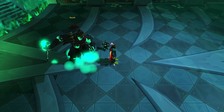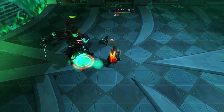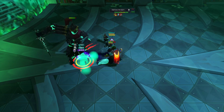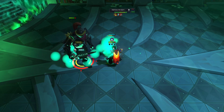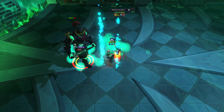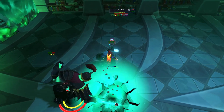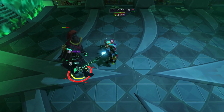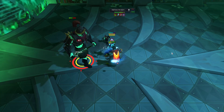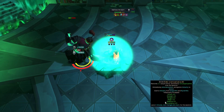Hermod has two mechanics. The first is his slam attack that he periodically does throughout the fight. It's very well telegraphed — he puts a sword on the ground and then slams. You can easily dodge it if you want, but you can also just tank it. It has a max hit of about 2,500 with the full book active, so it doesn't really hit too hard.